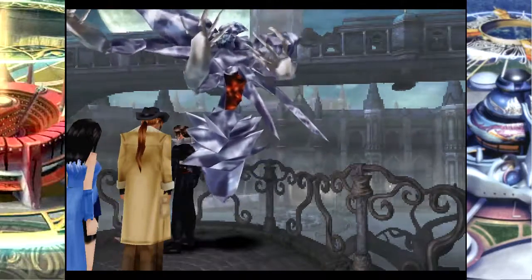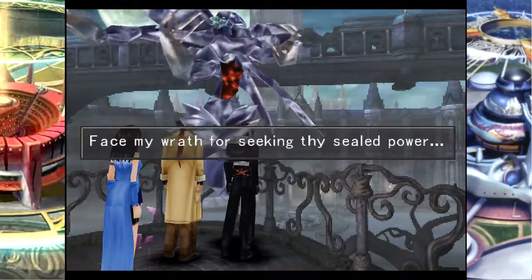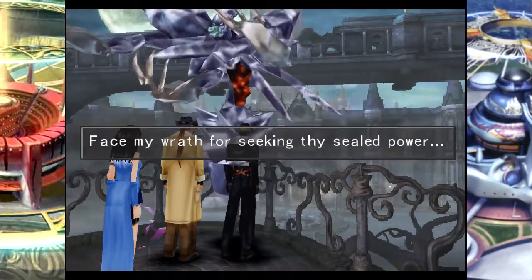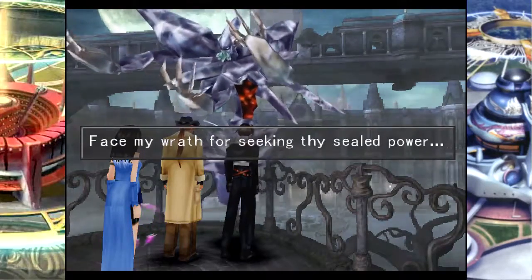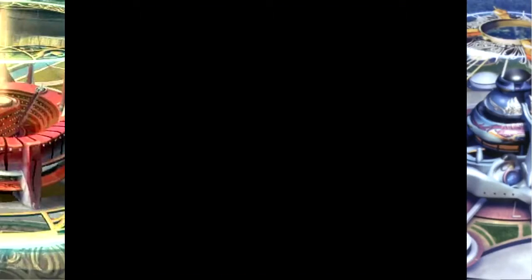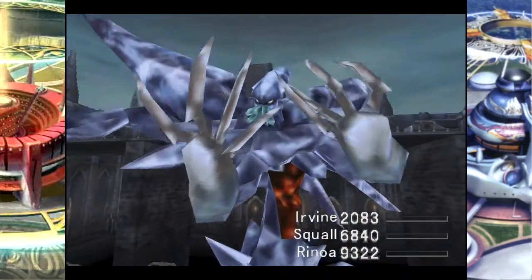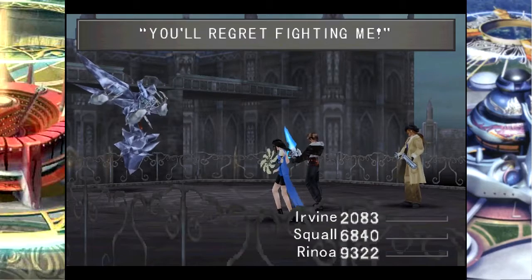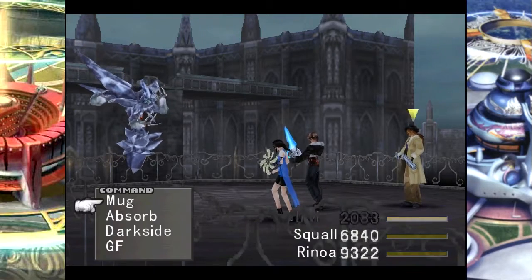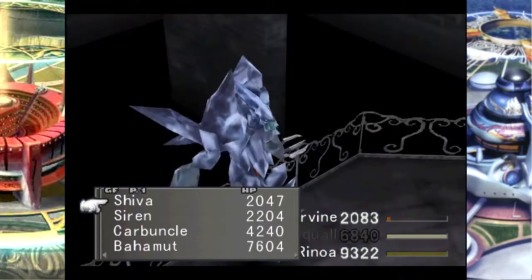'Face my wrath for seeking thy sealed power.' Incidentally, this boss is fairly vulnerable to magic attacks and summons — hence GFs. I think it's also immune to ice, and physical attacks are not great against it.